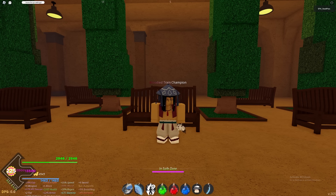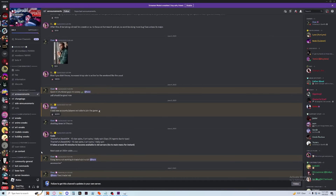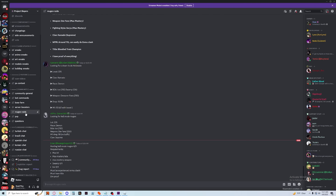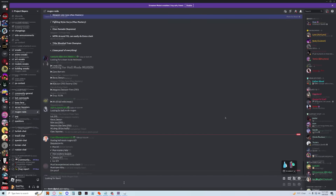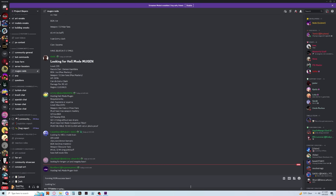Now that we're ready to start Hellmode, we need to find a group. Head over to the Project Slayer Discord and check the Mugen Raids channel. Here you can post your own stats, but if you want to make sure you never fail, I recommend creating your own team. Make sure to only pick people that are using Swamp and then send them this video so that they understand the strategies needed to never fail.